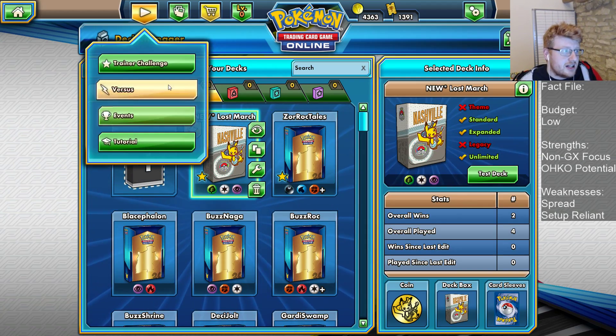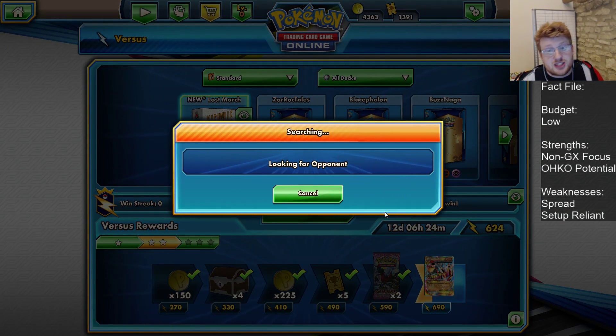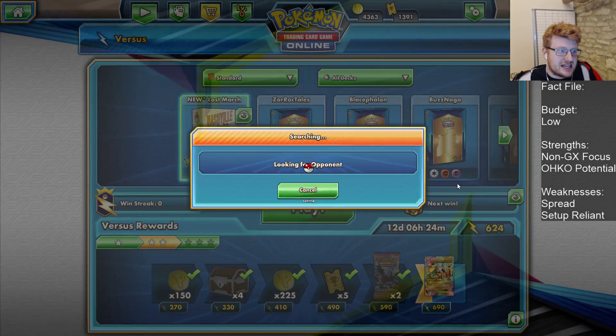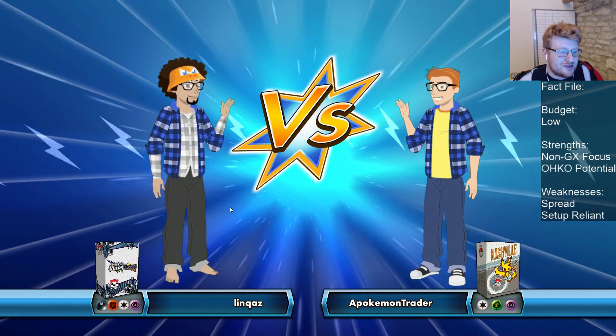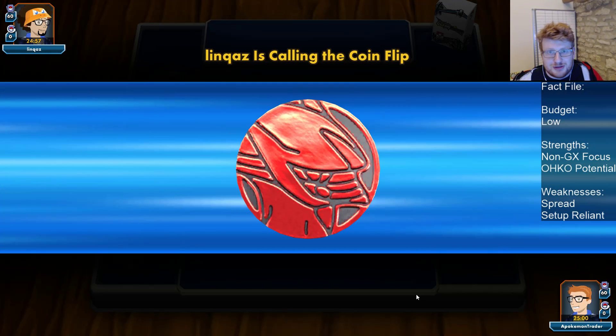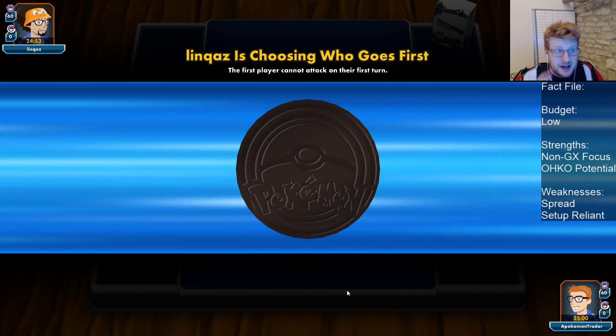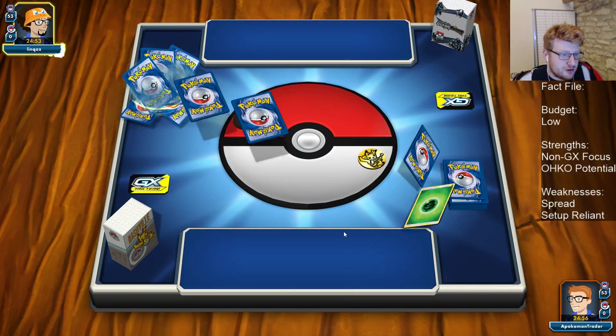That is my team-up Lost March list — let's jump into the ladder. Obviously we can't face any of the new team-up stuff, but the biggest deal for Lost March is how much better it gets in a vacuum. A lot of people are hyped that it gains Pokemon Communication, and we'll see it in action today. Personally, I'm still not super sold on Lost March — I don't think it jumps into tier 1. It still has the same old flaws; Pokecom can just mask them a little better than previously.